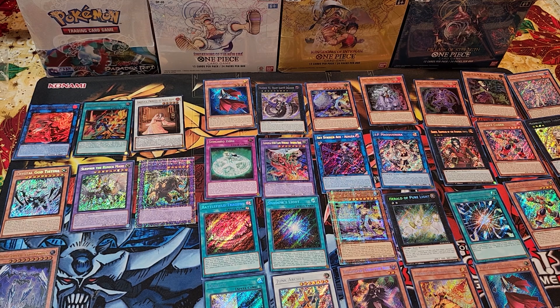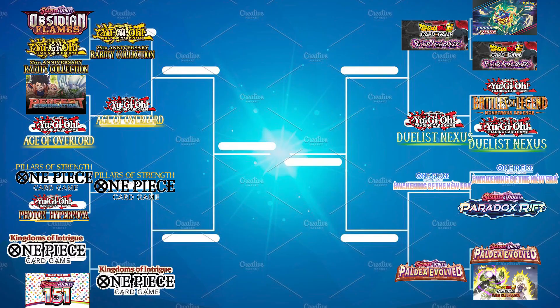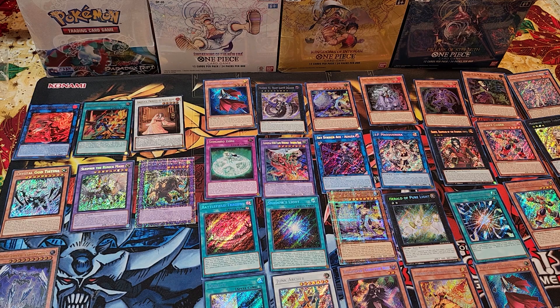So Duelist Nexus is going up against Dragon Ball Power Absorb. That concludes round 16 — now we're starting the quarter finals next round. Something very fun: we got Parallel Evolve going up against Awakening in the New Era. It's going to be very exciting! If you enjoyed the video, smash the thumbs up, subscribe if you haven't, and comment down below your thoughts on the battle between Battles of Legend and Duelist Nexus. Catch you guys next time, bye!